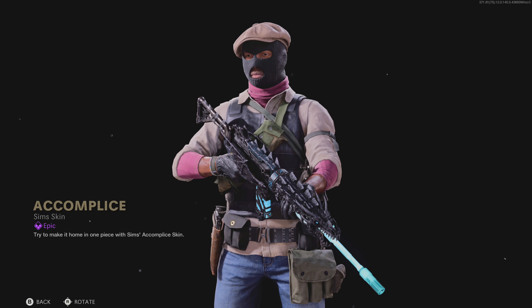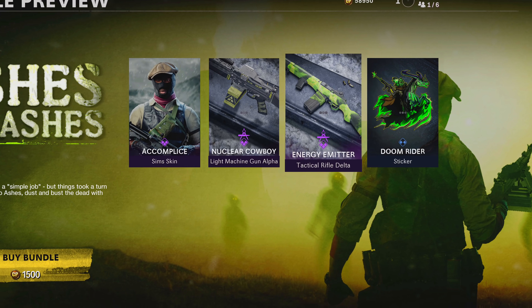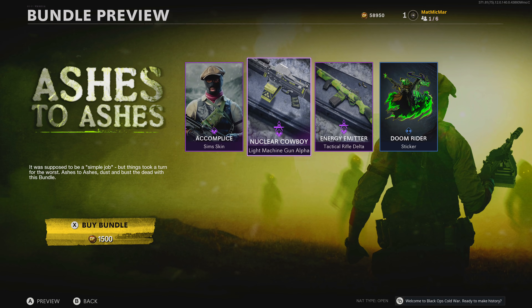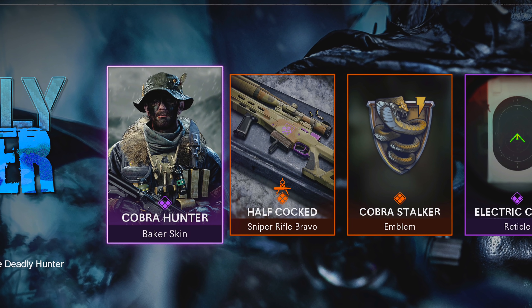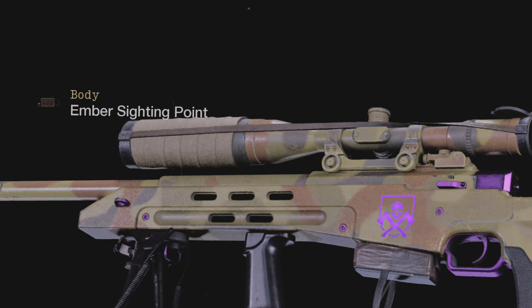We got a nice skin here. Nuclear cowboy. Energy matter — okay, that's actually a really nice blueprint. What is that? Is that the new sniper? The scope is so long on it.